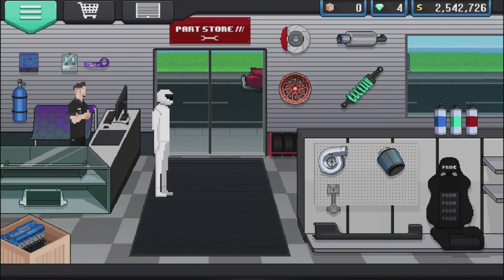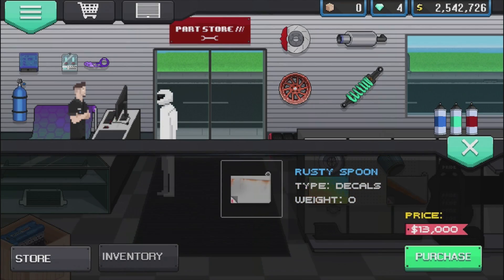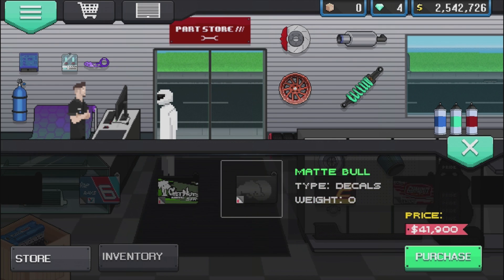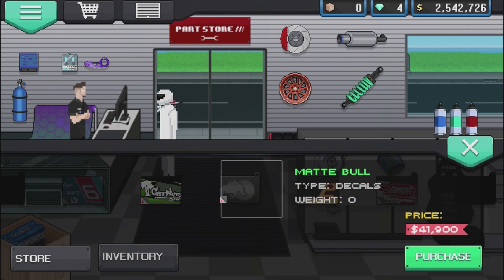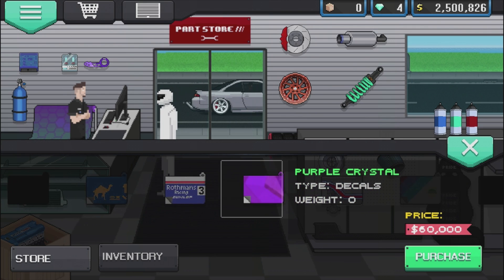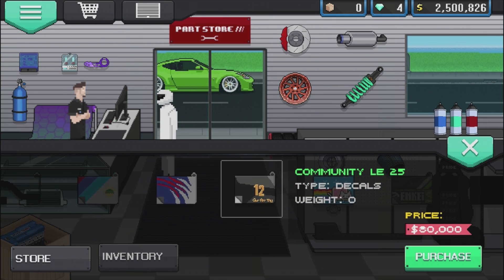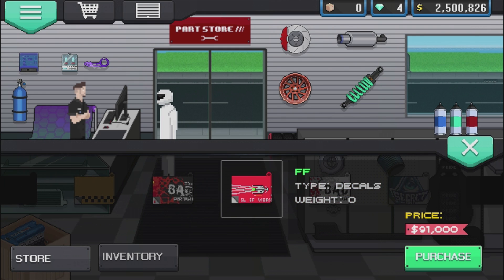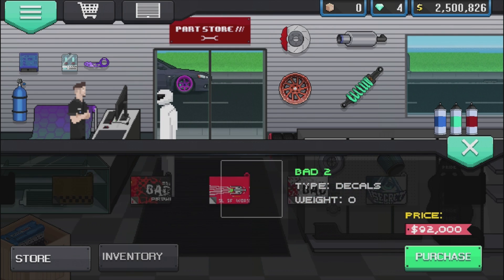After looking around, it doesn't seem like DK's 350Z livery is actually in the game to buy. The one I was looking at online was actually a custom-made one — I'll leave a link below for you guys to check out. We're going to pick up this matte bull livery to see how it looks on the car, and also I want to pick up a Fast and Furious livery. I'm thinking maybe Dom's RX-7.